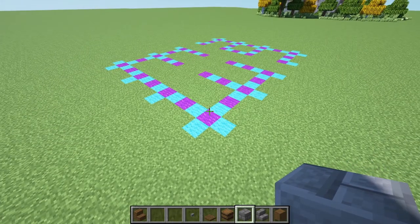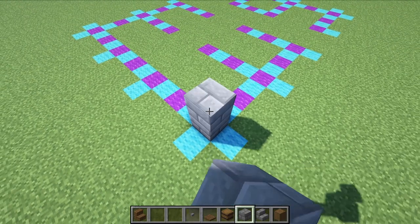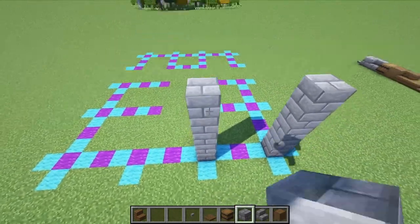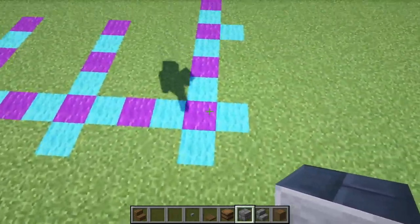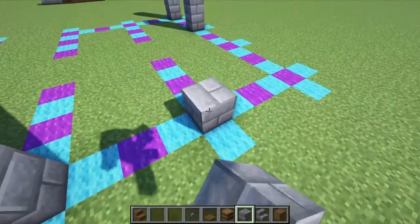Starting off right on this corner, we're going to go up by five with our stone bricks — one, two, three, four, five. Then we're just going to cover basically all of these that have the blue wool on the outside of the purple, kind of all surrounded. So on these, we also go up by five just like that.